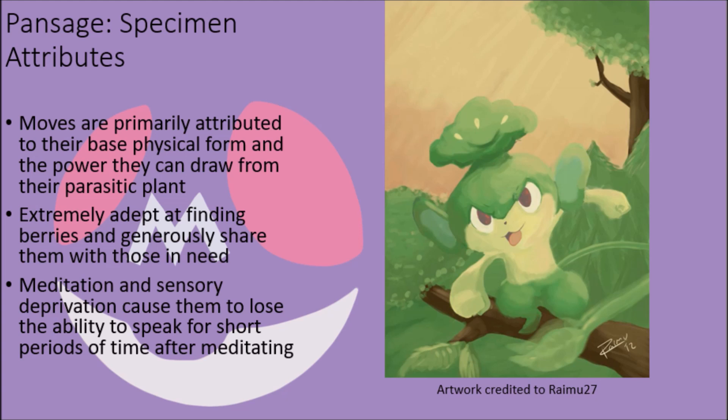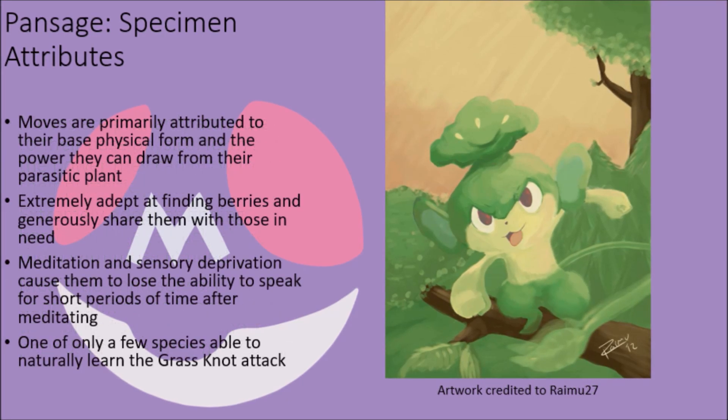However, when they meditate, they enter a sort of trance that allows them to stay mostly conscious, but causes sensory deprivation and removes their ability to speak for a short period of time, like Iwazaru, one of the three wise monkeys of Japanese origin, as they focus on keeping their minds calm and controlled. While this can make communicating with them a bit tricky, it usually only lasts a few minutes at most and does not seem to do them much harm, thus rendering it a minor issue that these creatures more than make up for with their wide variety of moves, especially the rare grass knot attack that they and only two other known types of Pokémon can learn naturally.